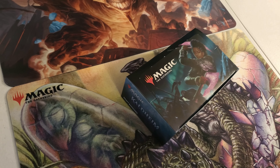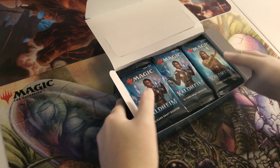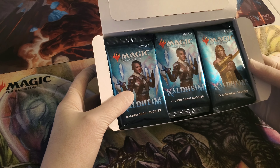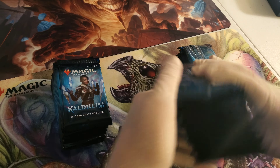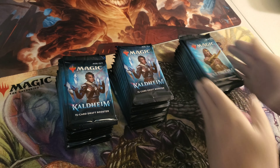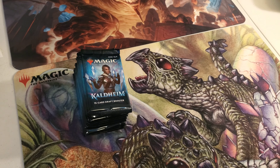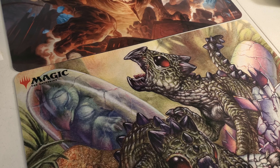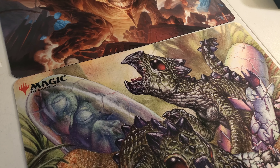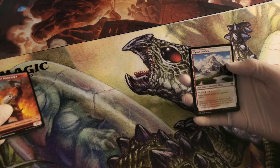We will be opening up the whole box. Obviously we want to see what kind of goodies we get — how many Mythics, how many showcases with the whole 36 packs. We're gonna do this rather quickly. I'm gonna have my assistant open up some packs while I grab them so we can move through this really quickly.